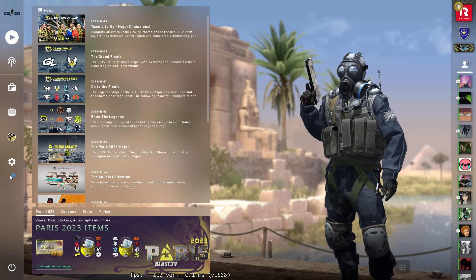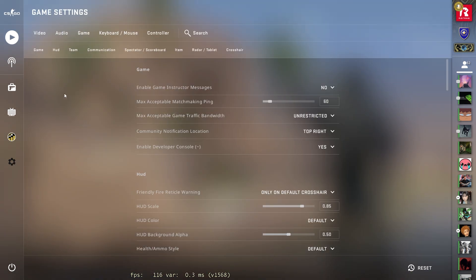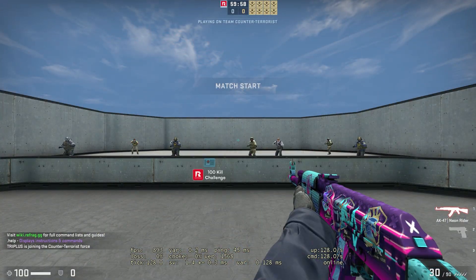Once the server is ready, you can simply copy the address and paste it into your console in-game. If you don't have your console enabled, you can enable it by heading into your settings and selecting the Game category. There will be an option to enable the developer console. Once enabled, you can open it by using the tilde key.